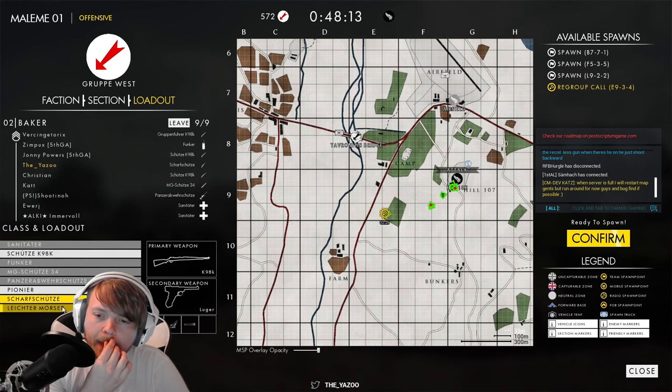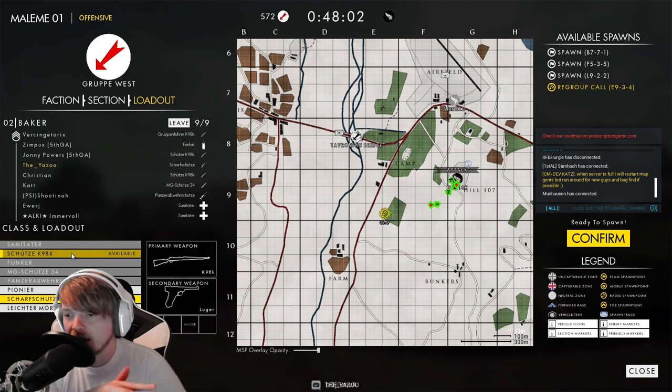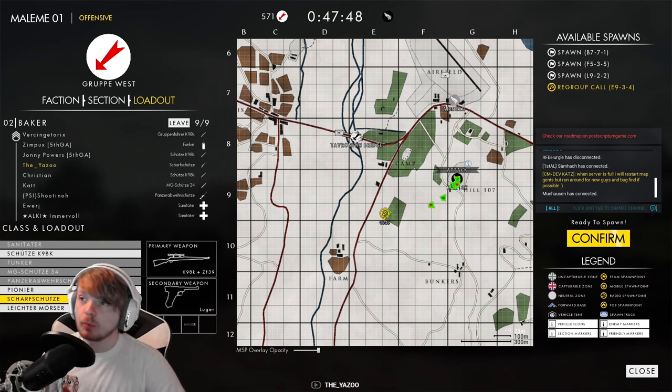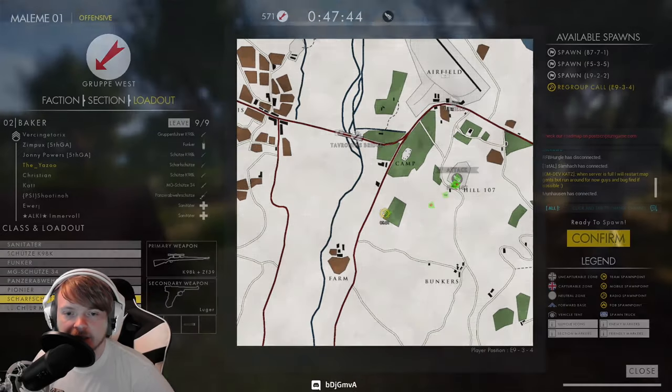As you can see with Mercury, there isn't a lot of automatic weapons on the German side — it's mostly Kar98s. You see the Kar98 medic, Kar98 rifleman, Kar98 radio man. You've got the MG34, you've got the ATR rifle. Pioneer gets a Kar98, sniper gets a Kar98, and the mortar gets a Kar98. You do get a Luger pistol, which is cool. But aside from that, yeah.